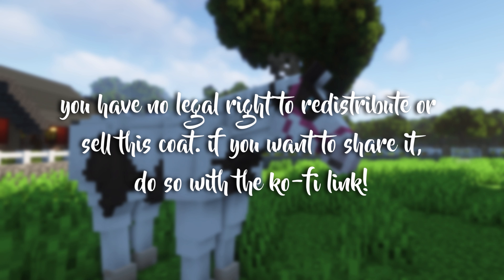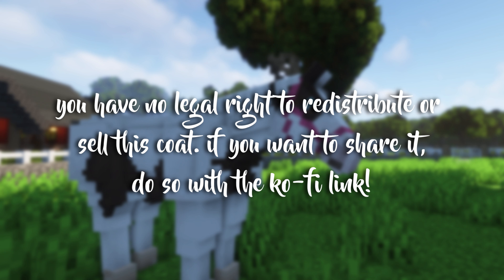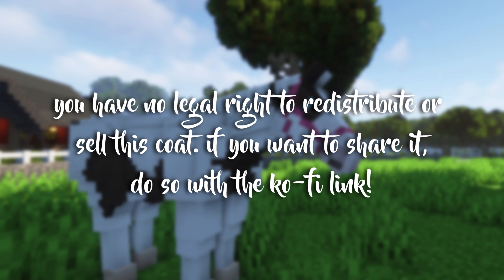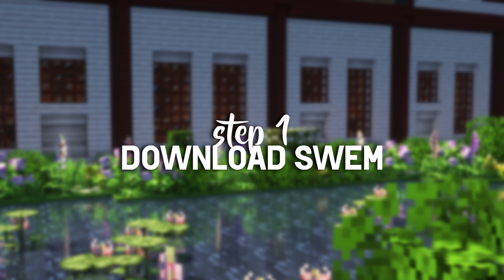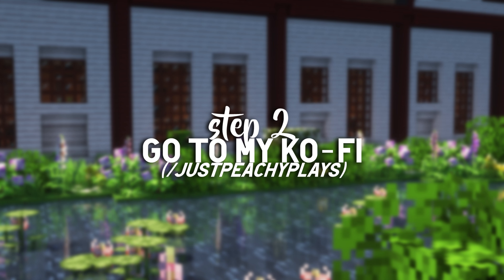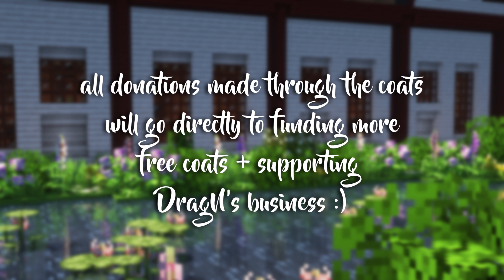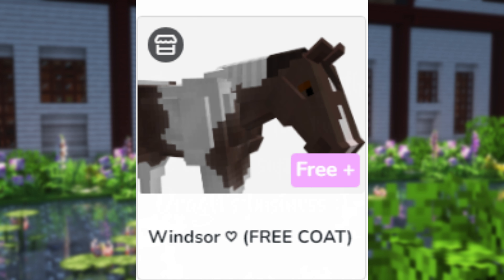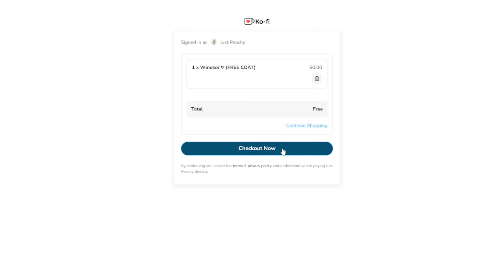Before we do the tutorial, I want to mention that legally you have no right to redistribute this coat, especially for monetary profit. If you want to share this coat with friends, please send them my Ko-fi link. This is Dragon's work and she should be credited. The same applies to editing and redistributing the coat — please don't do that. For the installation process, first make sure you have the Star Worm Equestrian mod and that it works. Then go to my Ko-fi and download whichever coat you want. These are 100% free, but there is an option to donate — every cent of donations from these coats goes toward getting new coats made.